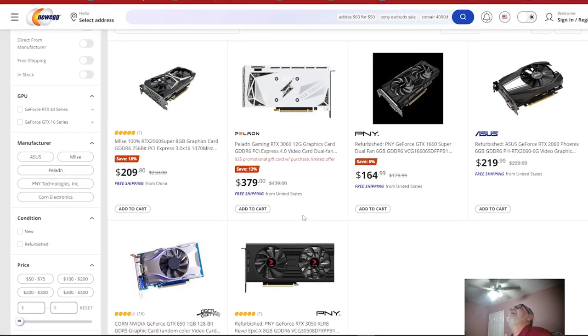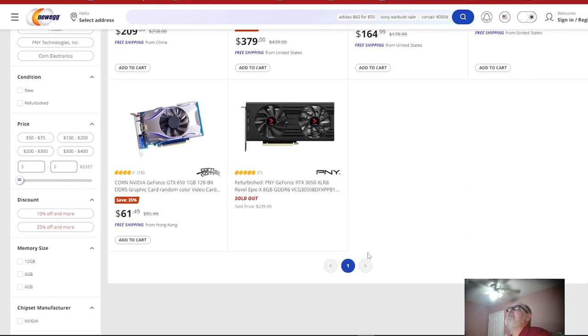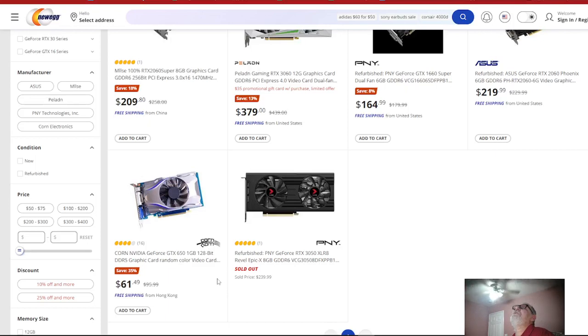We're at Newegg, let's see what they got going on for the deals of this evening. They got the RTX 3060 for $379 — looks like an off-brand card to me. It's the 3060 12GB, and no, that right there is a ripoff. They also say they got the RTX 2060 for $219 — that's a nightmare. And a 2060 Super 8GB PCIe 3.0 for $209. Come on Newegg, you can do better than this.